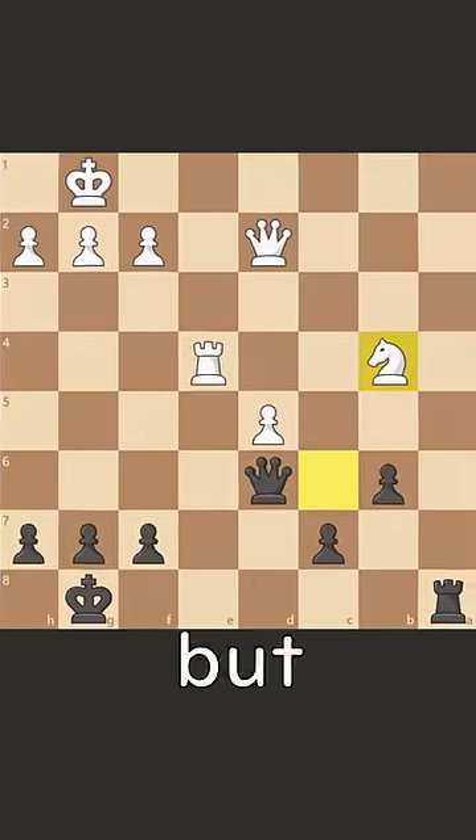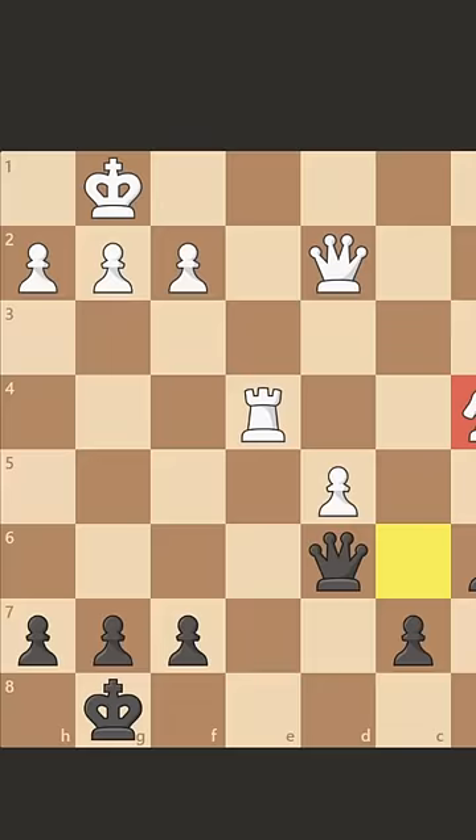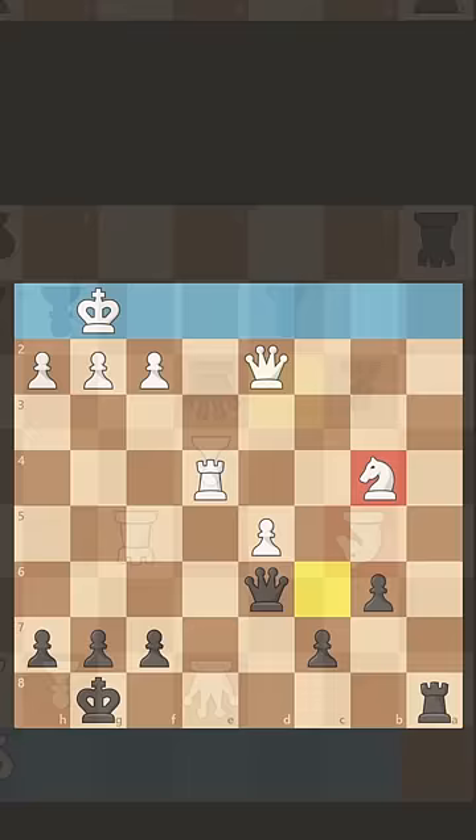Black is winning here. But how? We're down a knight, but in this position, we can exploit this weak back rank to win the game. Can you spot it? Pause if you want to solve it yourself.